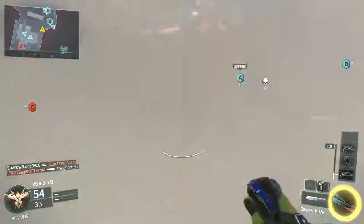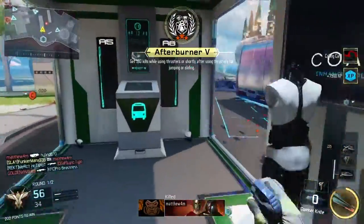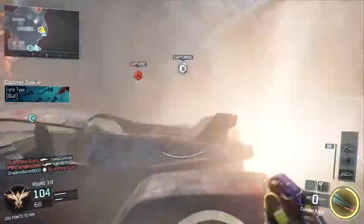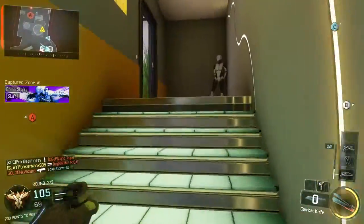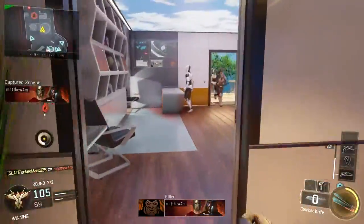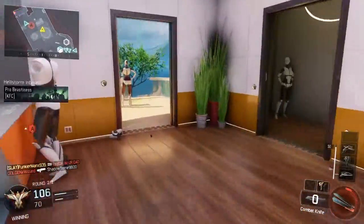Throughout this gameplay you're going to see me periodically using Spectre's Ripper ability. I think Spectre is my favorite specialist and the Ripper is my favorite ability. You'll see why this ability is so powerful — it really helps me get my Wraith, and it's not only useful when you're going knife-only. It's very useful with assault rifles or other long-range weapons, because if you ever get stuck in a close-quarters situation, this Ripper absolutely rips.